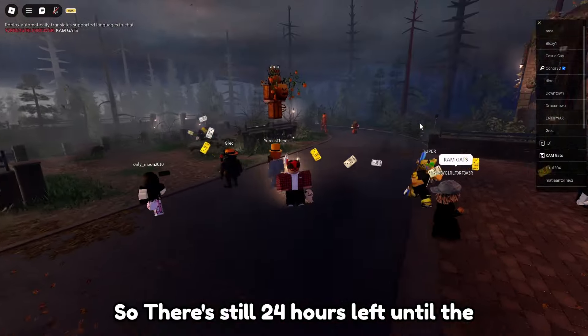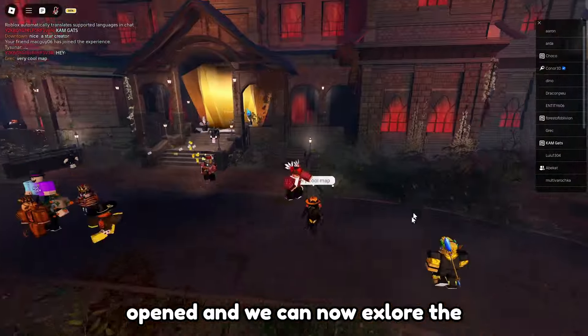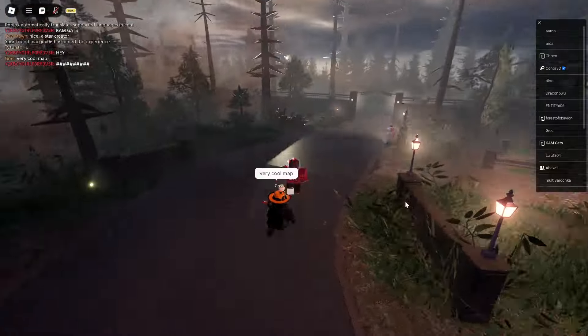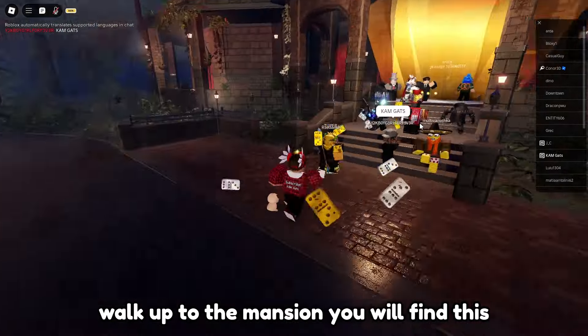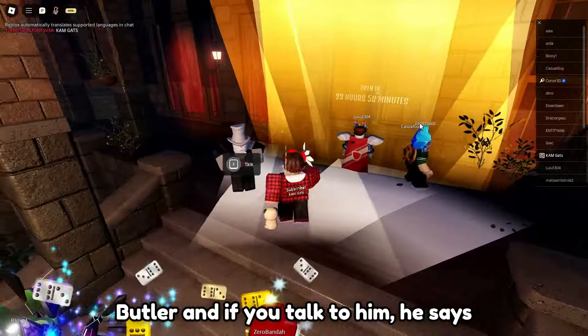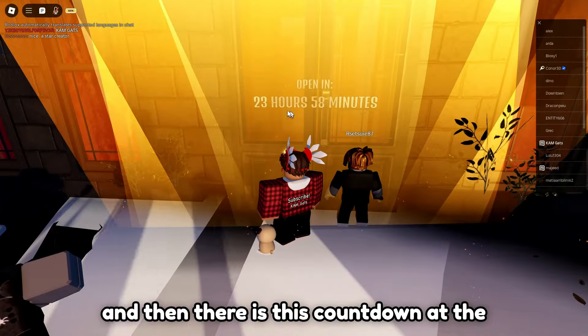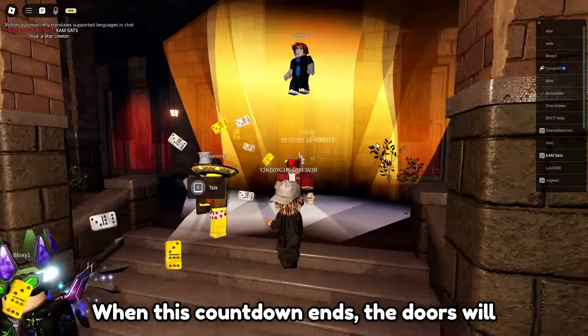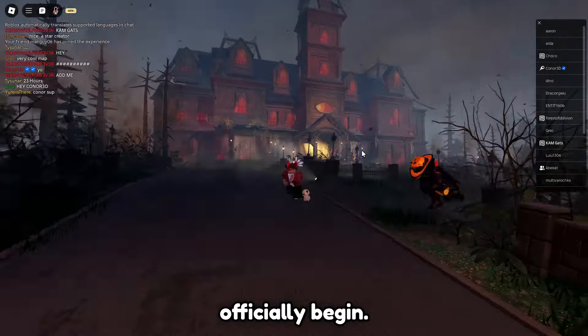So there's still 24 hours left until the event begins, but the game has still opened and we can now explore the Halloween event map. Currently inside of the game, if you walk up to the mansion, you will find this butler. And if you talk to him, he says that the party hasn't started yet. There is also this countdown at the door — when this countdown ends, the doors will open and the Halloween event will officially begin.